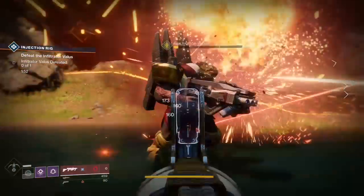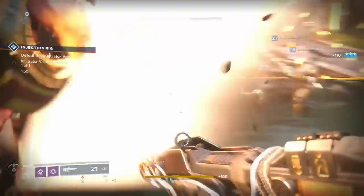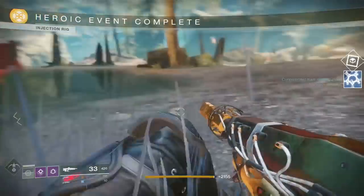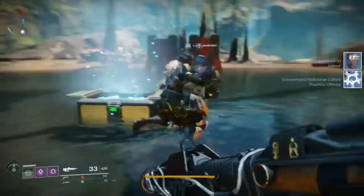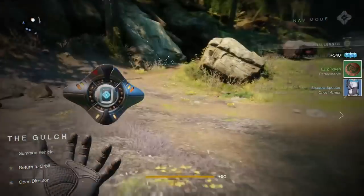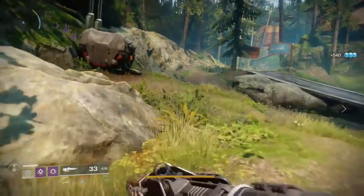So while you're doing public events, if there's a moment while waiting, look around for chests. Oh — I just got a blue one from that event! You see, guys? Perfect timing. You get the Radiolarian Culture from public events and also from the chests.